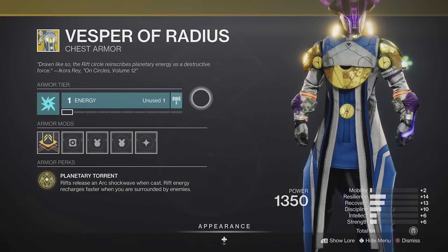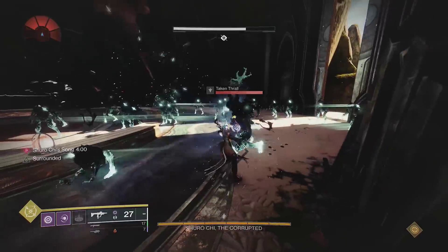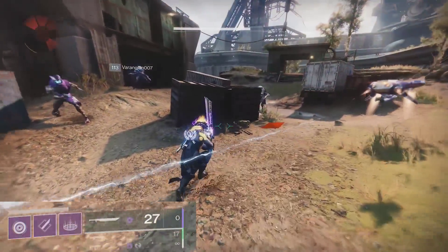This next exotic pairs greatly with the Get Out of My Personal Space roll on the SMG. Vesper of Radius will unleash an arc shockwave whenever you place a rift. It doesn't do a whole lot of damage, but it's good to take out small enemies that try to swarm you. It also has a second ability, which makes your rift recharge faster when surrounded by enemies.